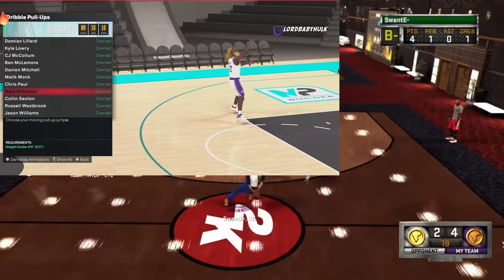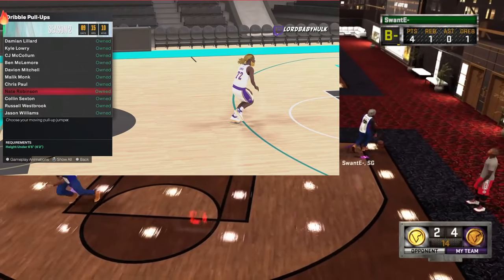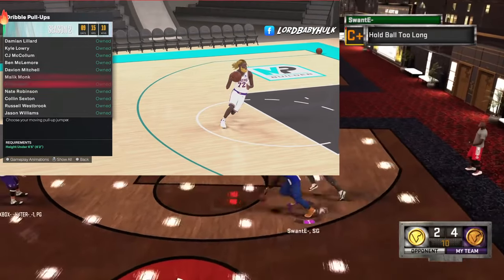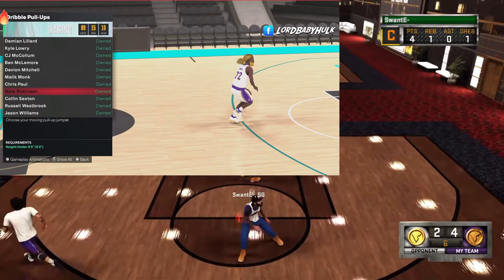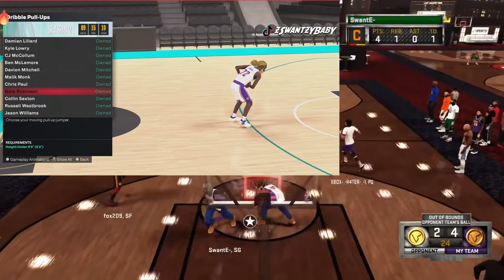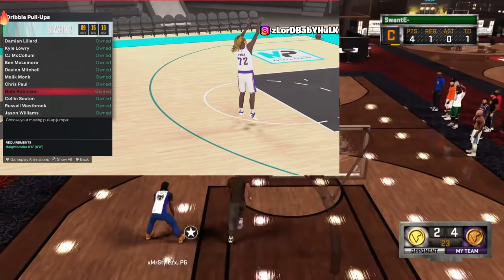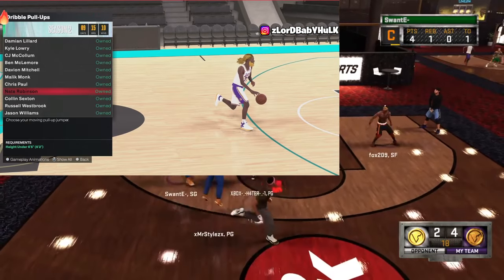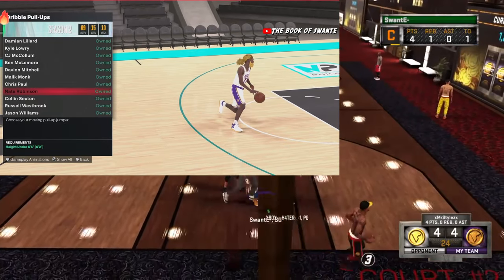Now Nate Robinson — since you don't get the Trae fade, the fades you're gonna want as a small build are either Ben or Pro 2. Those are the ones you gotta go to. Nate Robinson is just as good as Ben, so you choose — they kind of look the same. Nate Robinson is another nice one, but I prefer Ben over Nate.